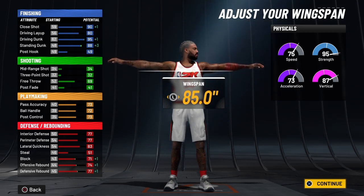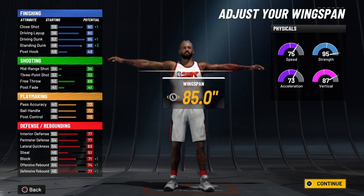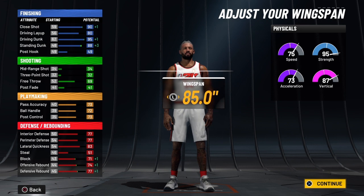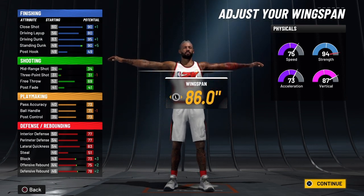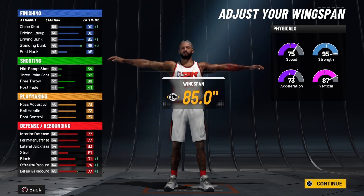We're going to bring his wingspan to just 85.0 — that's all we want for this build. We don't want to go any further. If you go any further, you get a whole other build name, and you don't want that. So we're going to stay at 85.0 on this build.